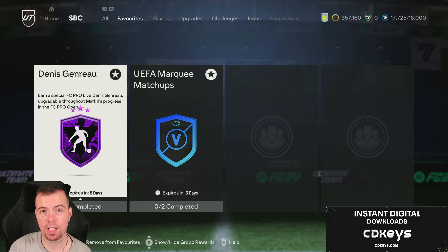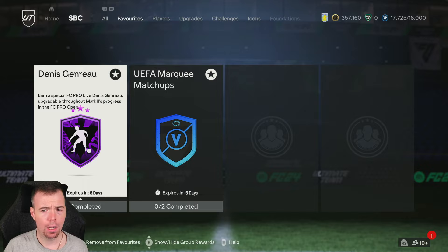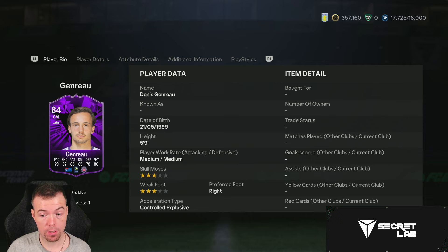I forgot this one — this is a day late, apologies. It's an FC Pro Dennis again. The card is upgraded for an 84 as part of his progress through the FC Open. I do apologize I forgot about this one. It's a 79 pace, 82 shooting, 75 passing, 78 defense, and a physicality rating — medium/medium work rates.